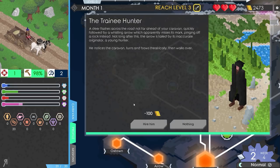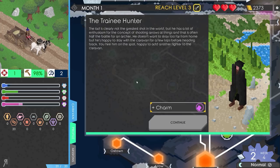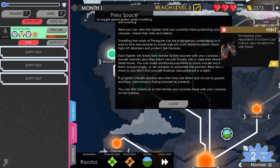A deer flashes across the road not far ahead of your caravan, quickly followed by a whistling arrow which misses its mark. The arrow is followed by its inaccurate originator, a young hunter. He notices the caravan, bows theatrically, and walks over. We can potentially hire him — I will, although he is kind of bad. I'll hire him for 100 gold. The lad has a lot of enthusiasm for shooting arrows, and that's often half the battle for an archer. We gain some charm as a result.